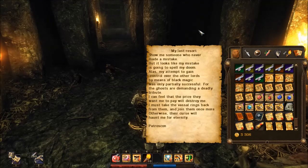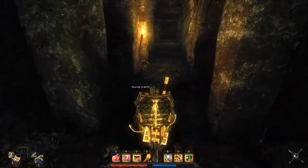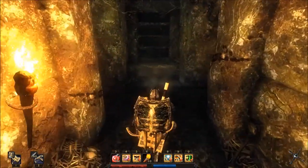My last resort — show me someone who never made a mistake. But it looks like my mistake is going to spell my doom. Alas, my attempt to gain control over the other lords by means of black magic was only partially successful, for the ghosts are demanding a deadly tribute. I can feel the price they want me to pay will destroy me. I must take the vassal rings back from them, otherwise their curse will haunt me for eternity. Signed, Patroscon. So it seems like the curse hit him too.